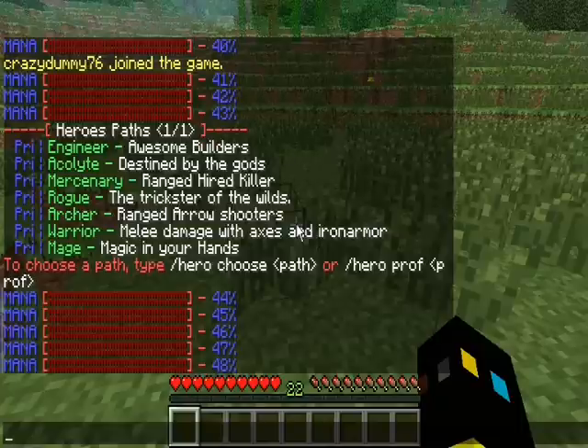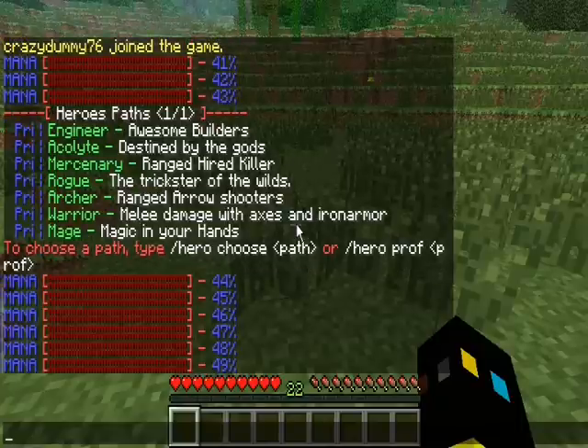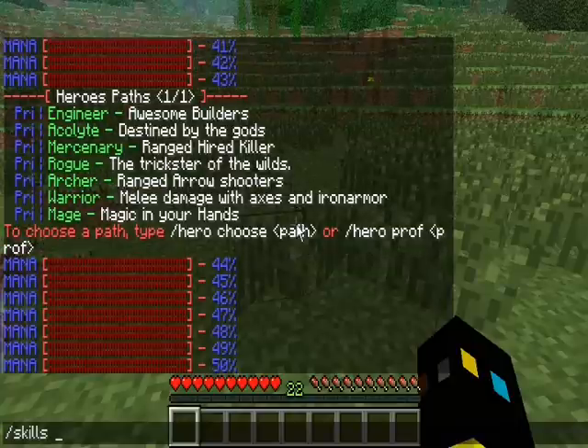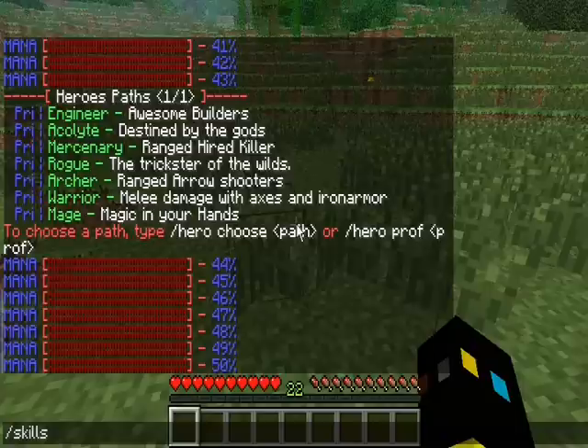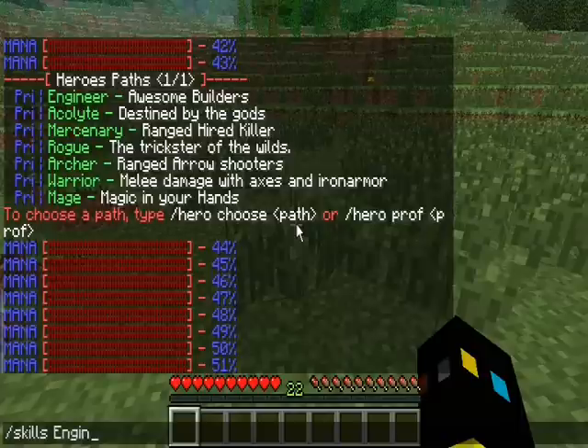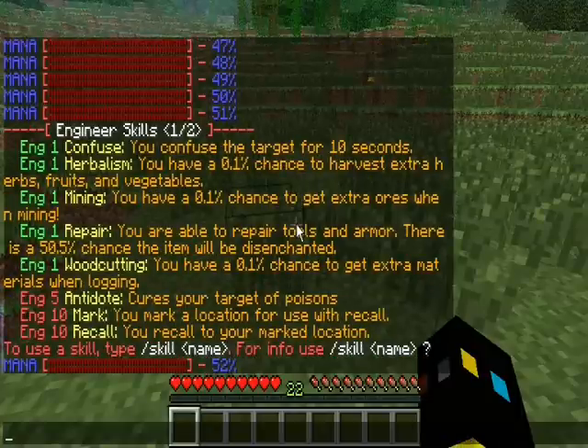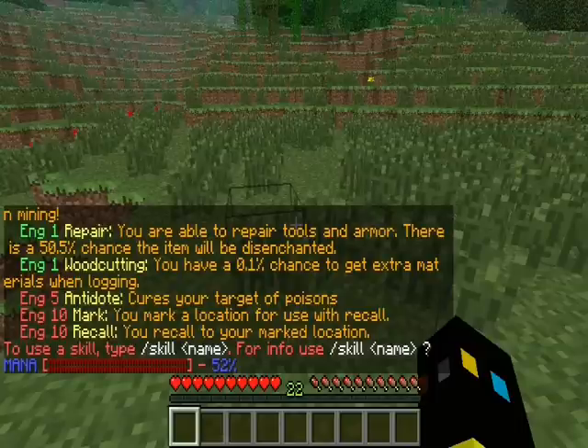If you want to check out the skills of a starter class, you can do slash skills and then the name of the class you want to be. So let's say I want to see what an engineer can do — I do slash skills engineer, and it shows all the skills that the engineer has.